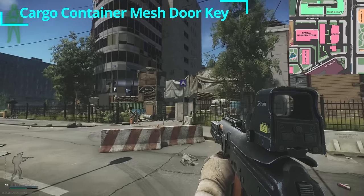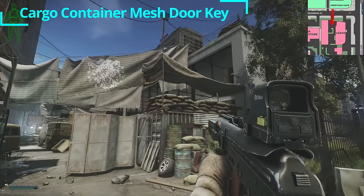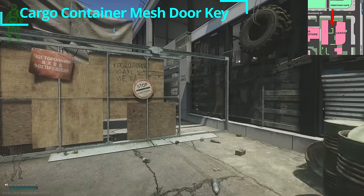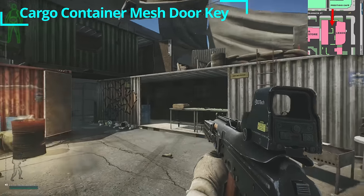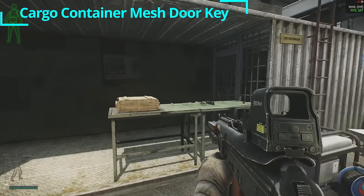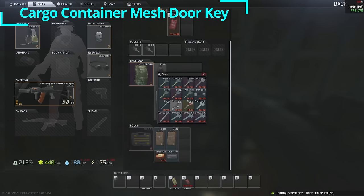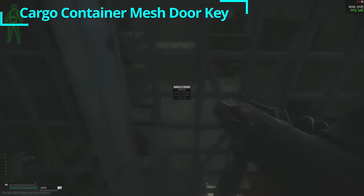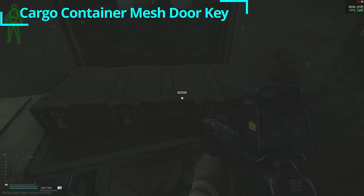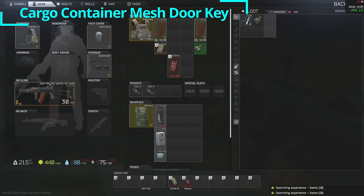Inside the Lexos car dealership compound in the back is a secondary structure — kind of a garage. Head inside the cage in the back and you'll notice a series of connexes converted into usable space. Inside the gray connex with the graffiti on it, on the right, there's a cage. The cargo container mesh door key opens this. Inside you'll find a large weapon box, a smaller 2x5 weapon box, relatively loose loot weapon mods, and a grenade box. Nothing like a fresh M67.